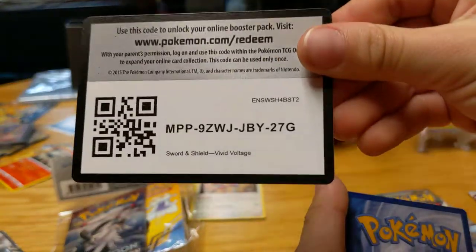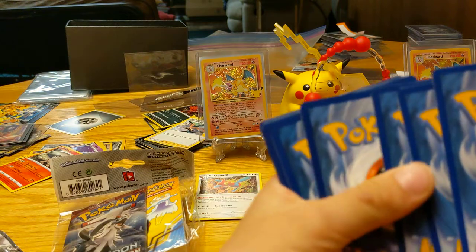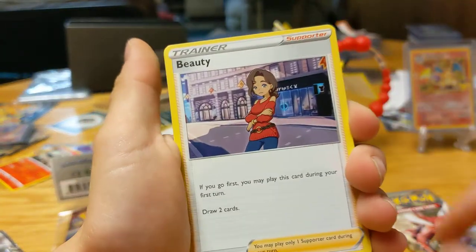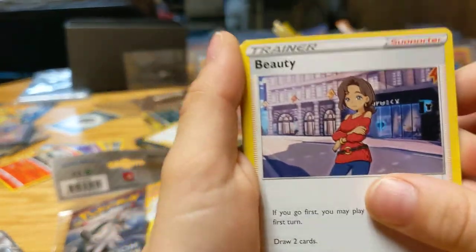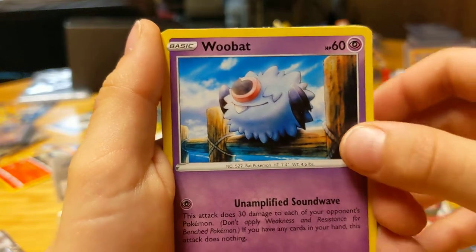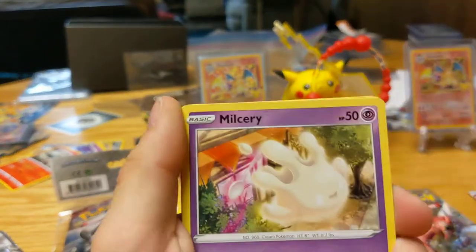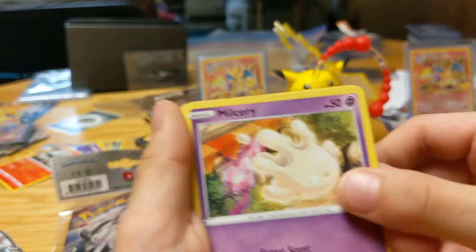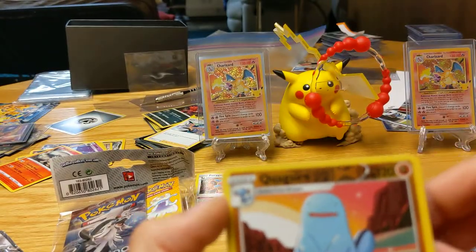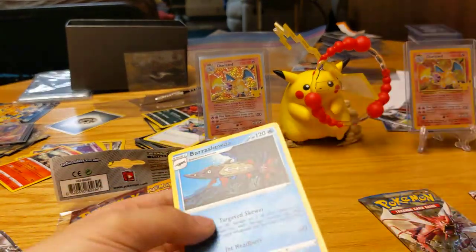Make sure you like and subscribe, especially with the cool videos we've been putting up lately. We're opening a $45 pack — you better subscribe. Opening the Vivid Voltage pack now: Energy, Energy, Lady, she's pretty, Shuckle, Nuzleaf, Woobat, Beldum, a security camera card, Blitzle, another Pikachu horse, ice cream cone — I love this Pokemon because it just doesn't make sense — Skiddo, a goat mixed with a leaf, reverse Quagsire, and a rare reverse foil. A reach rare.